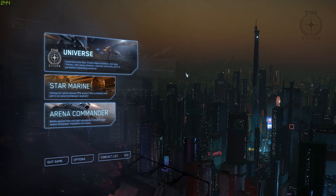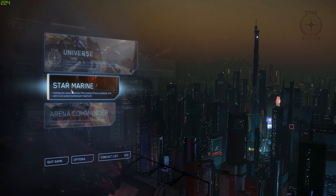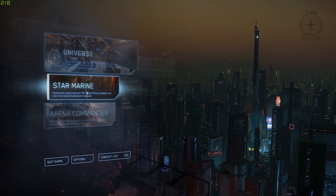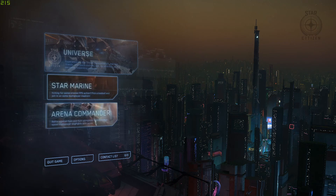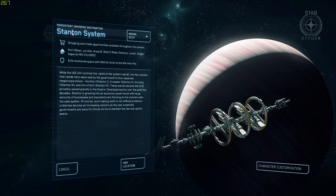So we'll start from here. First, we're going to do the universe option — that's where you're actually going to be in the open world. Star Marine and Arena Commander are just compartmentalized deathmatch modes you can play when you want. Go ahead and go into the universe. We're going to go to the station, not the hangar. This is the first system — Stanton system spaceport. I always leave it on best region and go ahead and visit.